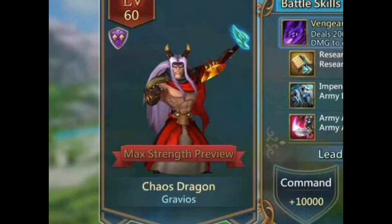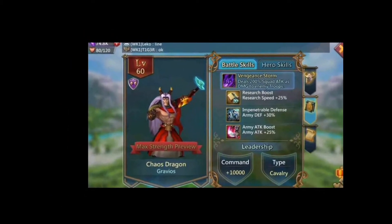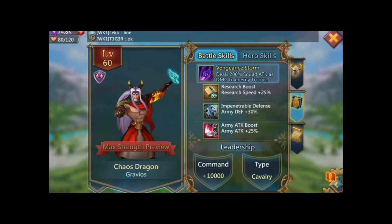His name is Chaos Dragon Grafios. I think he's a very cool hero — I really like him. If I could, I would definitely try to get him. His skills are: a research boost of 25% at gold, army defense 30% at gold, and army attack 25% at gold. His troop type is cavalry, which is what I need.